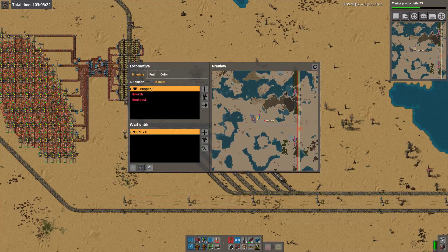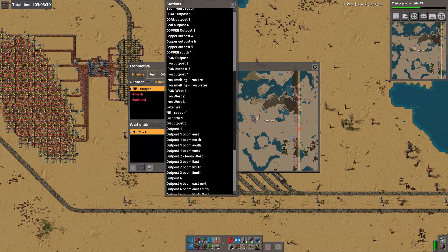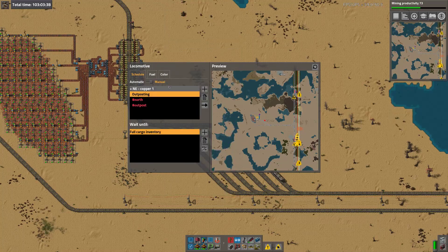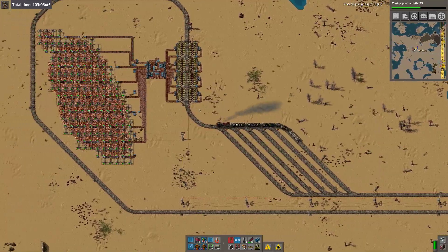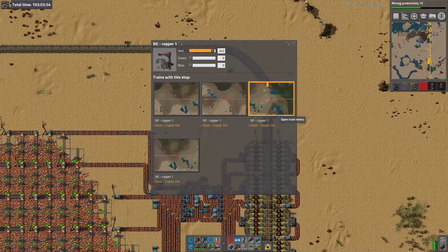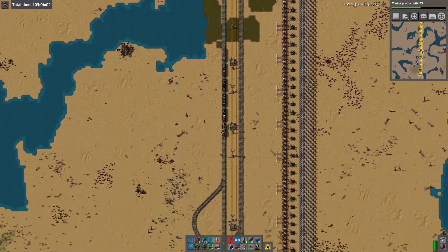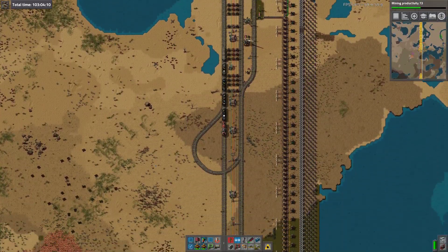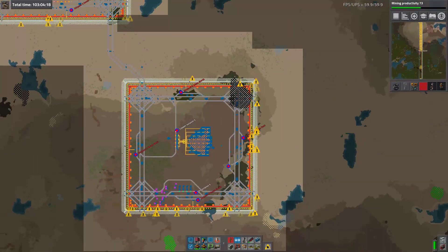I deleted the wrong train station, didn't I? Of course I did. Outposting until inventory full - it's that one I can delete. Where are the trains for this? They're all heading back at the moment, one after the other. Should I send any more trains? Why not - better have them backed up one place rather than another. Nothing's backed up there currently. There are trains queued here. Let's send that one off - we're leaving just one train here.